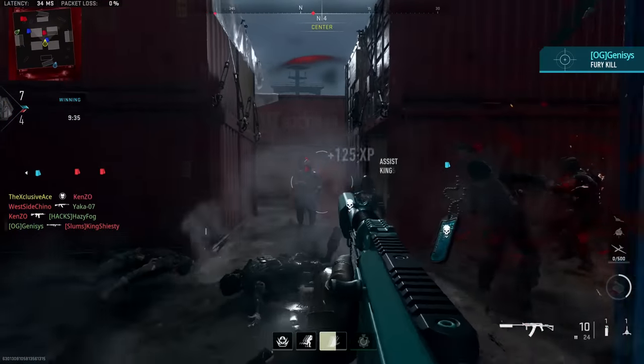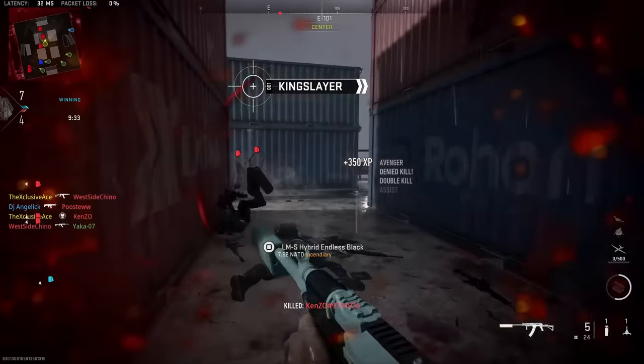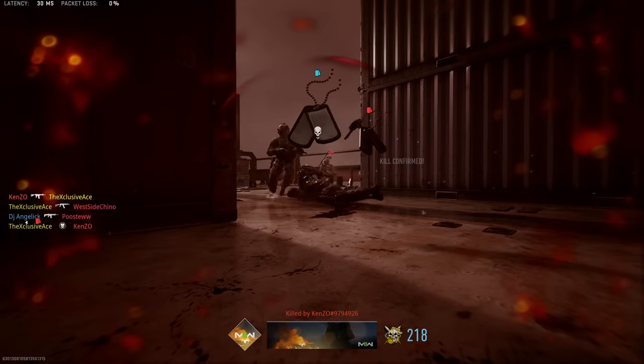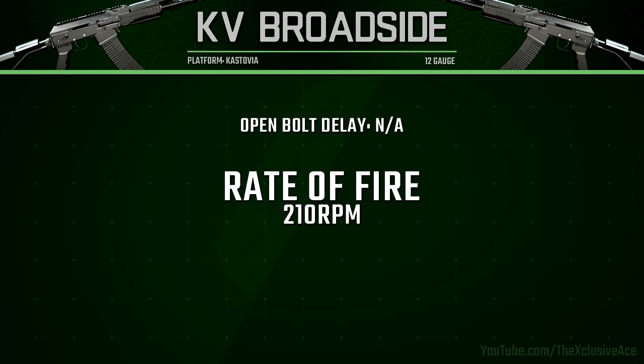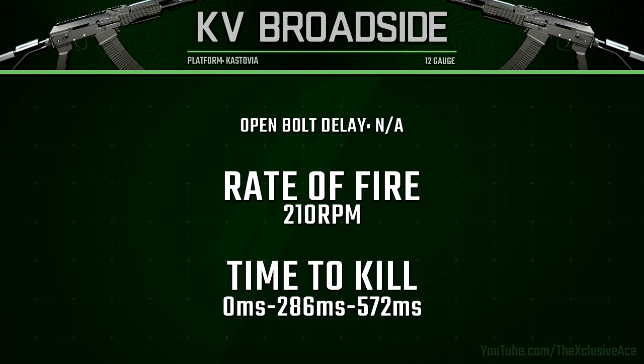However, the big difference with this gun compared to the other shotguns is that our rate of fire is significantly higher, so we can get those follow-up shots very quickly. Our rate of fire is 210 rounds per minute, which means we can get our second shot off within 286 milliseconds — which is at least reasonable to get that follow-up shot in a lot of situations.